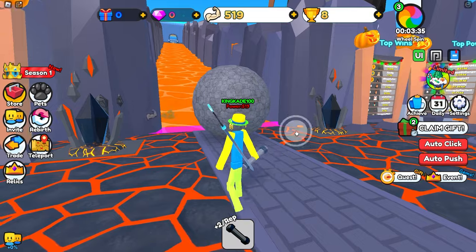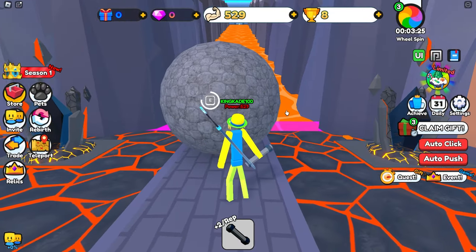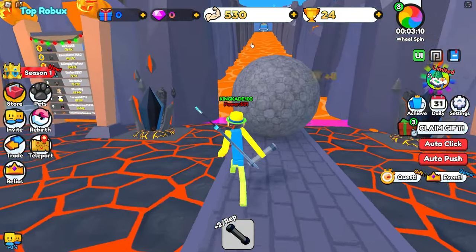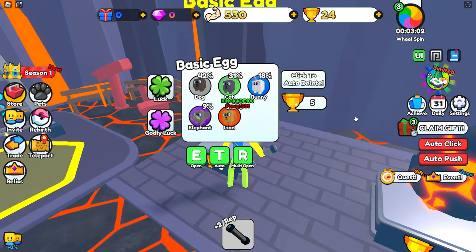So we spawn in with 500 strength and we can lift this little dumbbell right here to gain even more strength. Then once we have enough strength we just push this boulder right here, which gives us tons of strength. The farther we push it the more wins we get, and we can spend those wins on eggs over here to get some pets. We currently have 24 wins.